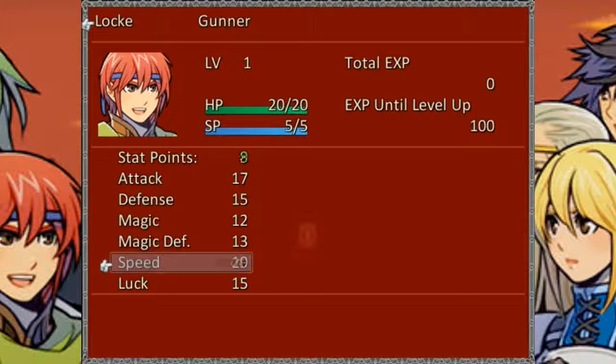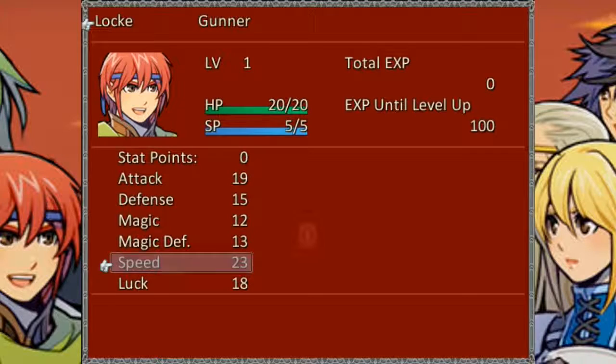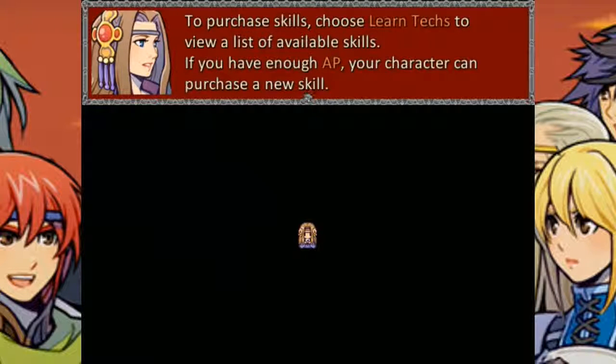Speed. More attack, more speed — gotta go fast. It's Prachie's skills. They don't tell you that you need to hit Cancel to go back after you've done that, but you have to hit Cancel to go back after you've done that.